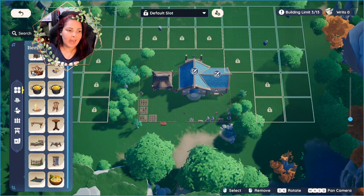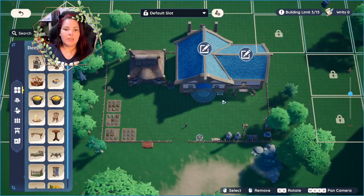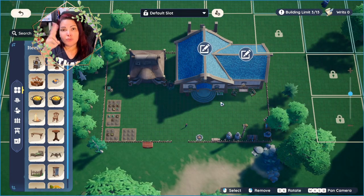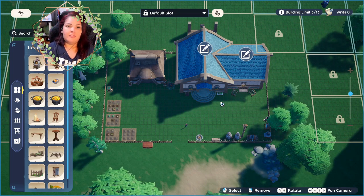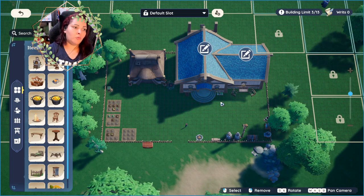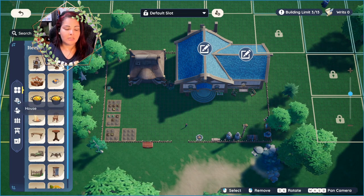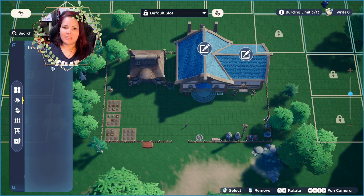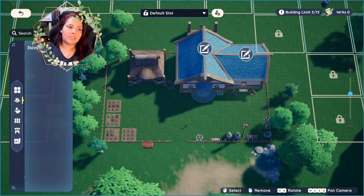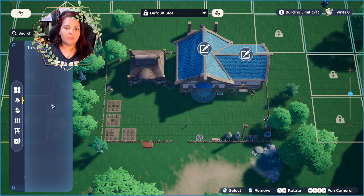You can also access your inventory from there. When you get additional rooms or hallways or things like that, the easiest way to find them is to hit H and they will be at the top of your items. Or if you click the house section on the left-hand side, it'll say six by six for a small room, seven by seven for a medium room, three by three for a hallway, and so on and so forth.